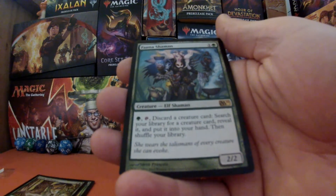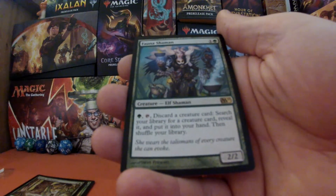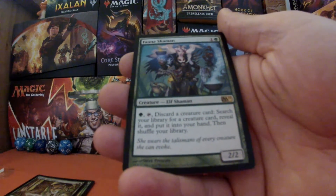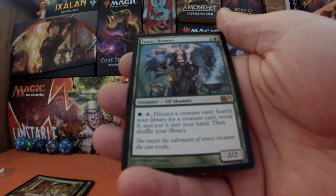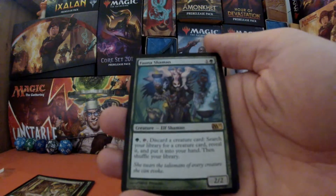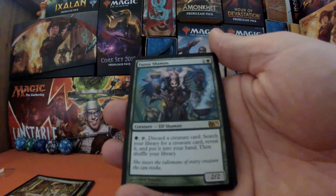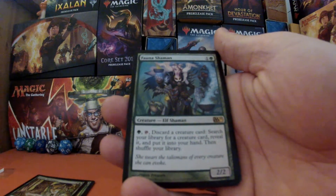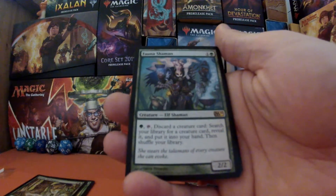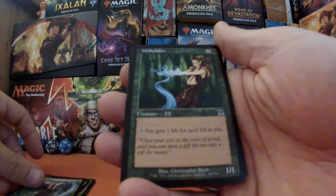We've got Fauna Shaman — one and a green for a two-two elf. Green and tap it, discard a creature card, and search your library for a creature card, reveal it and put it into your hand, then shuffle your library. This is brilliant because I've got a couple of alternative win conditions that I want to have and I need to find that creature. So this is fantastic, really really. I would have loved it in foil but there you have it.